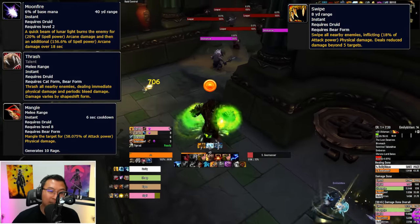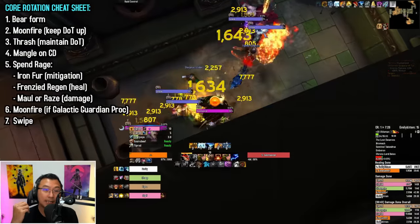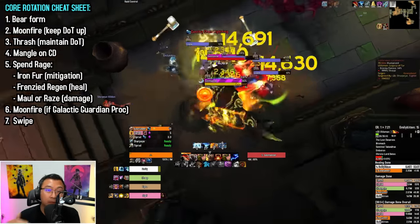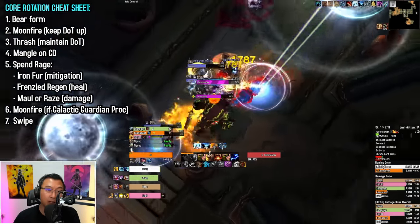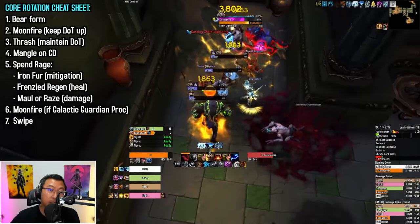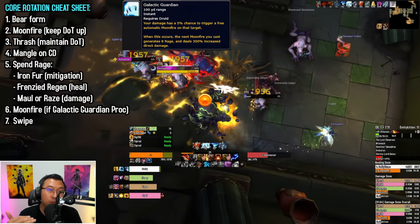Single and multi-target priorities are as follows. First, make sure you're shifted into Bear Form. Second, always maintain Moonfire uptime on your targets. Third, use Thrash to maintain the debuff. Next, keep Mangle on cooldown. Then spend your rage on Iron Fur, Frenzied Regeneration, Maul, or Raze as appropriate. Finally, consume Galactic Guardian procs through Moonfire.